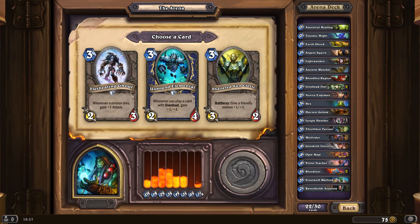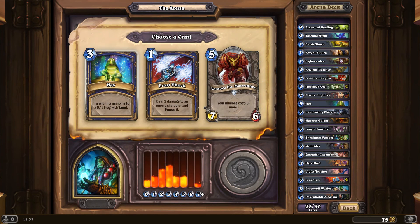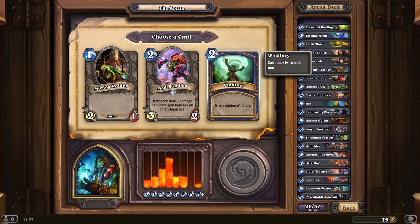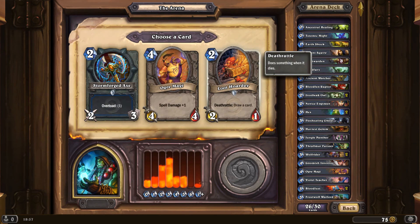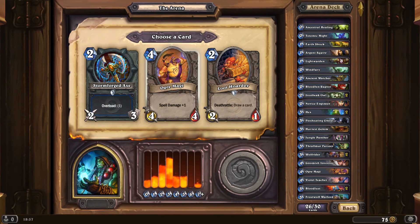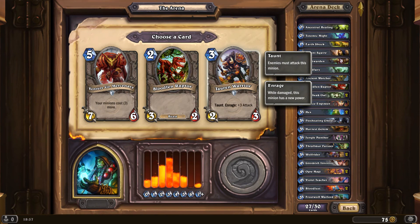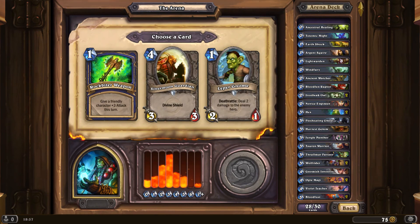Whenever you play a card — Shattered Sun — or again, suicide cannibal deck. However, whenever a minion dies it doesn't say 'friendly' there, so potentially if I want to go on a blitz that's an option. We'll have him. I'll have my second Hex if you don't mind. And a second Wolf Rider for the charge. I really need some taunts at this point. Windfury for a spell — again, synergised with the Violet Teacher. Ogre Magi, second time. Tauren Warrior — Taunt, Enrage plus 3 attack — that's a possibility.